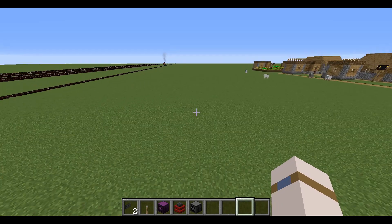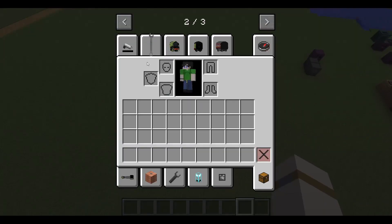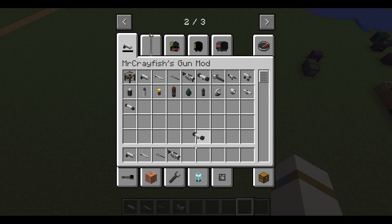Hey, what's going on everyone. I already recorded a video today on Open Computers, but now I'm going to record a video on the MisCarpish Gun mod. As you can see there's a whole bunch of cool stuff — there's a pistol, a shotgun, a rifle, grenade launcher, a bazooka, a minigun, an assault rifle, and a machine pistol.